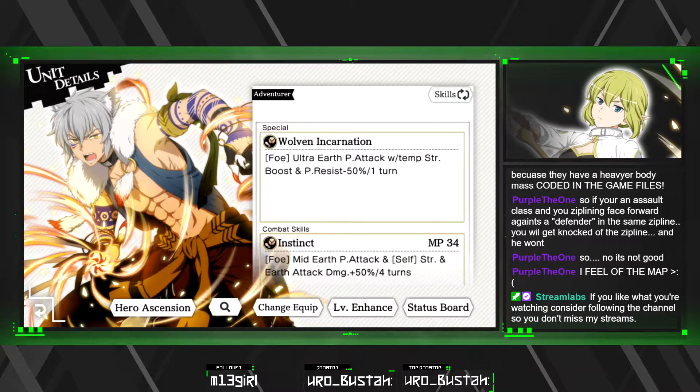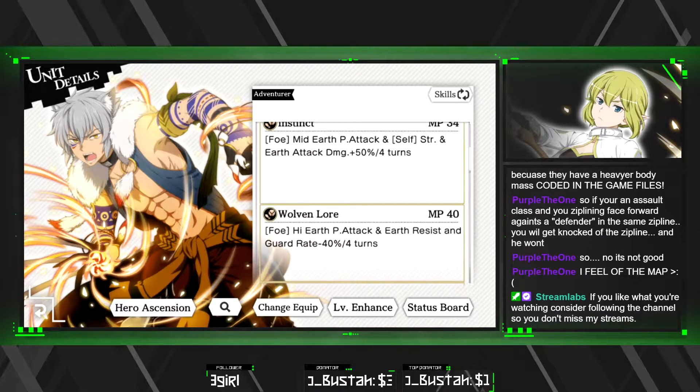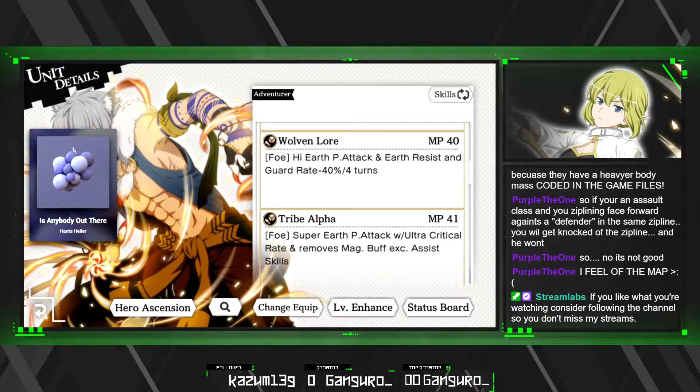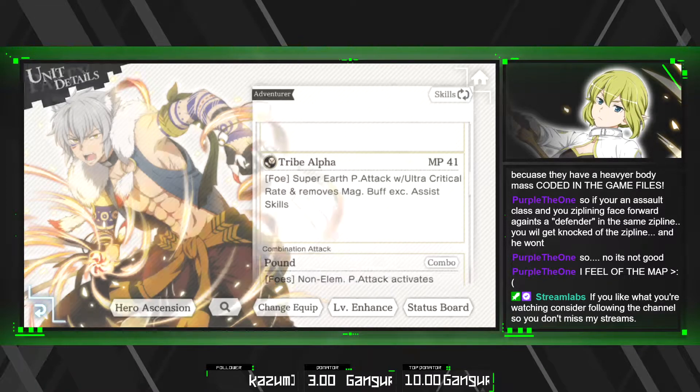Now Woven Pride Yuri — this one is just here to remove the magic buff, although he's a pretty good unit. He debuffs the enemy's physical resist by 50 percent, so if you want to use his special one time for that it's good. He can buff his strength and therefore the damage by 50 percent. His second skill debuffs the enemy's earth resist and ward rate by 40 percent, so he's a ward rate debuffer. And with his third skill he removes the reverse magic buff — so pretty good.